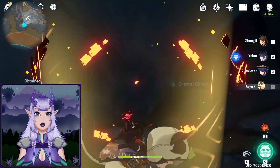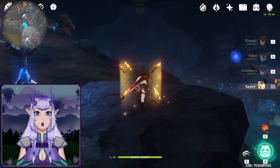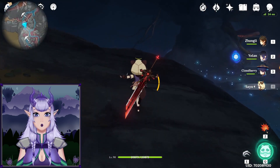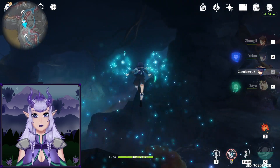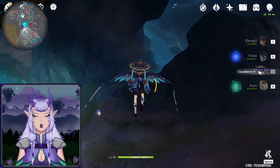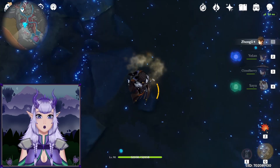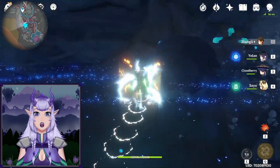Now teleport back to Glowing Narrows. Turn around and run towards the waterfalls, go right past the first waterfall, and drop down to the bottom of the next one. I recommend landing on that little rock I'm standing on right here — especially if you have Zhongli.